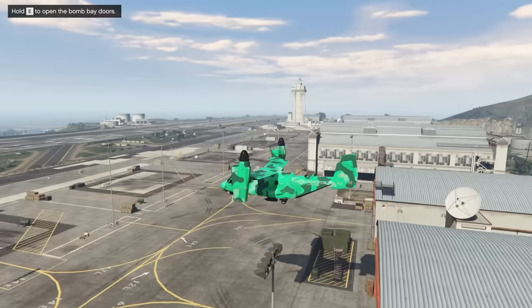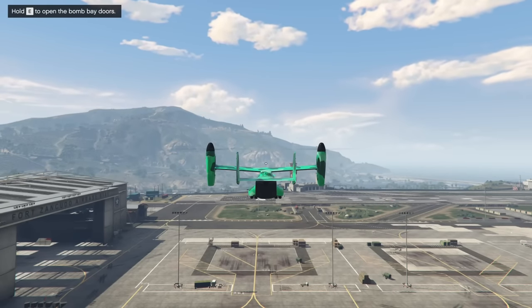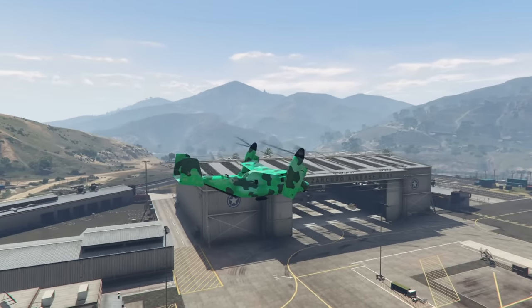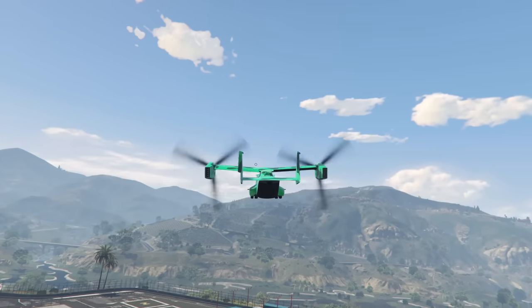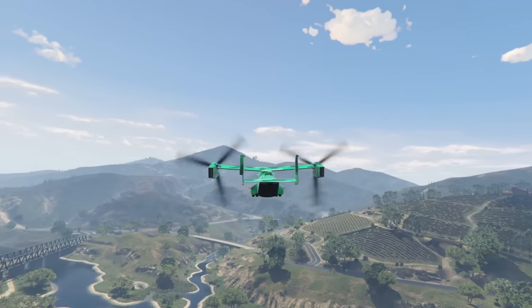Interestingly enough with the Avenger, they've also changed the key to go into hover mode. I believe it was H before, or maybe you had to press E. Now you have to hold G, and that will change you into flying mode or plane mode as well. I actually kind of like this change — I think it's pretty awesome.